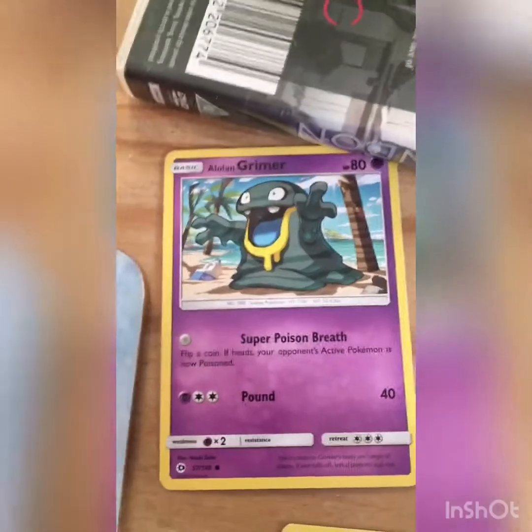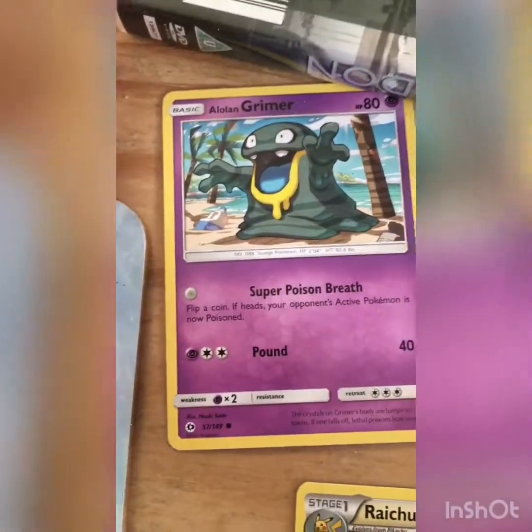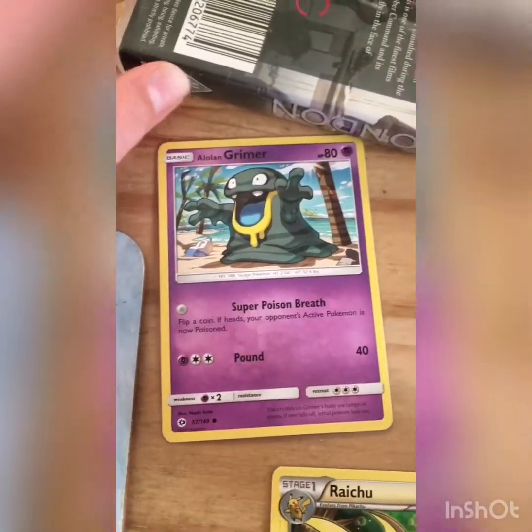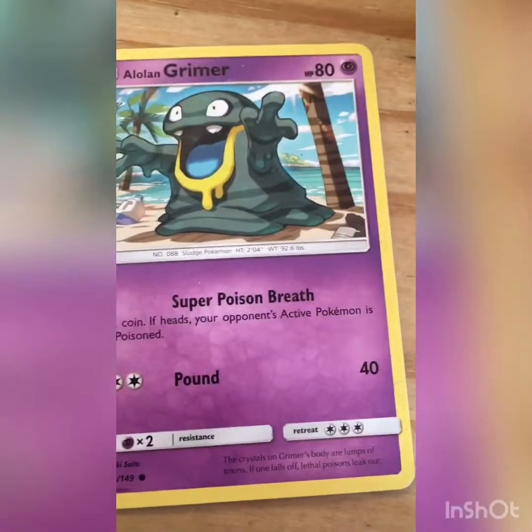We also have Alolan Grimer — it has Super Poison Breath and Pound, so that's a very good attack. I'll move this out the way. Yeah, that's a really good picture to choose for the art.